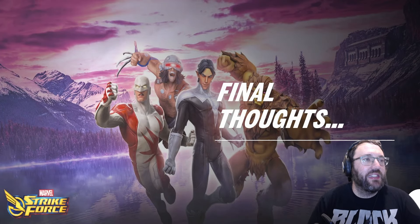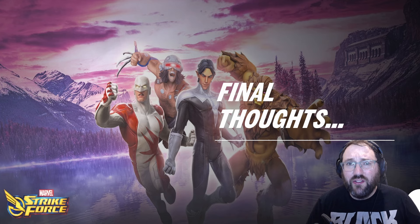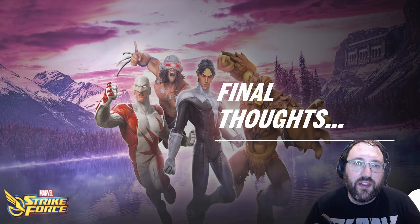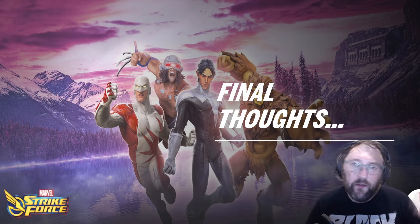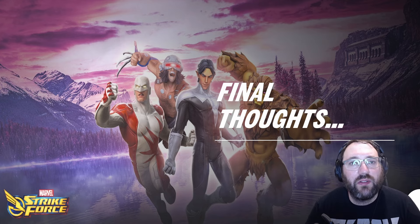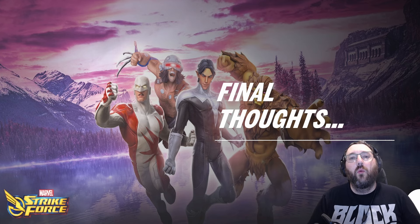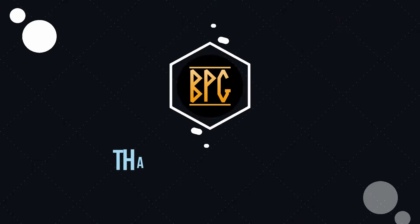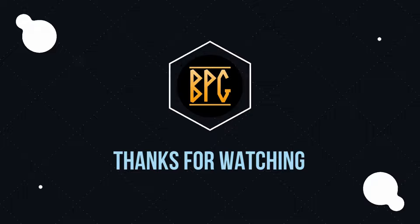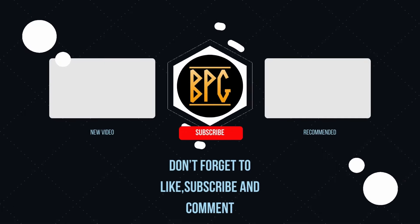And there you have it — that is the Alpha Flight and Spider Society nodes for Spotlight Raid 1.2. This can obviously be applied to the other difficulties of spotlight — that's just the difficulty my alliance does. Hopefully this video helps you, and if it does, please consider giving it a like. What do you think of Alpha Flight? Do you think I'm mad with my opinion? I think they're a really great team — let me know in the comments below, and until next time everyone, stay positive.